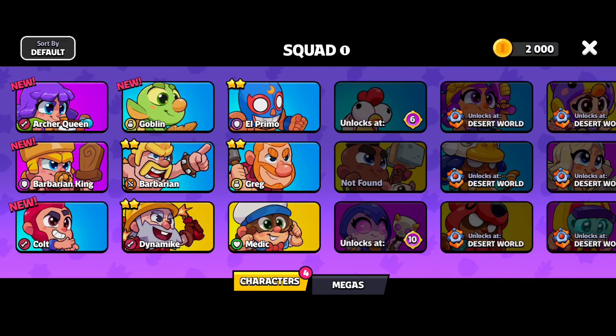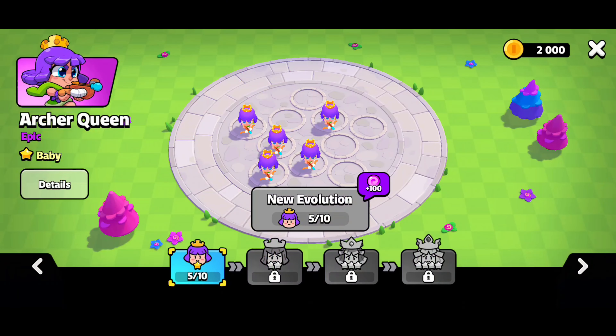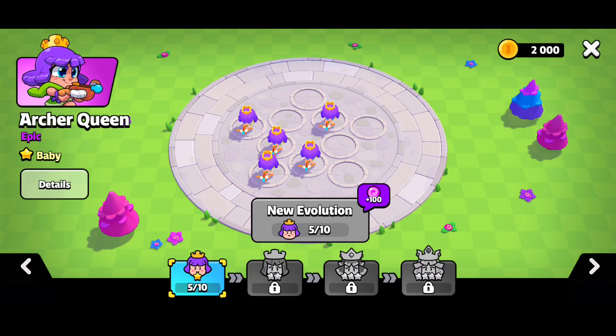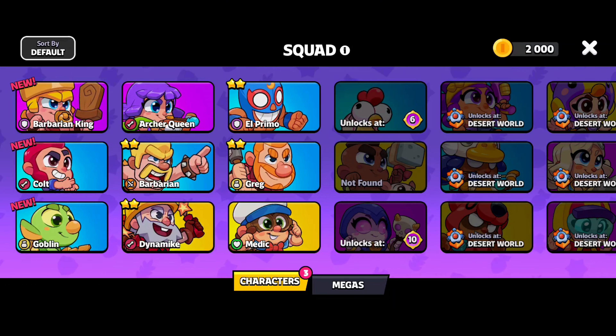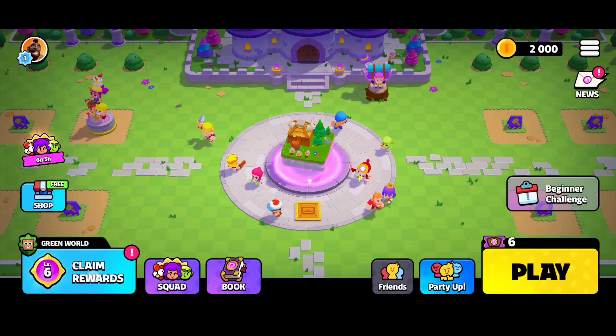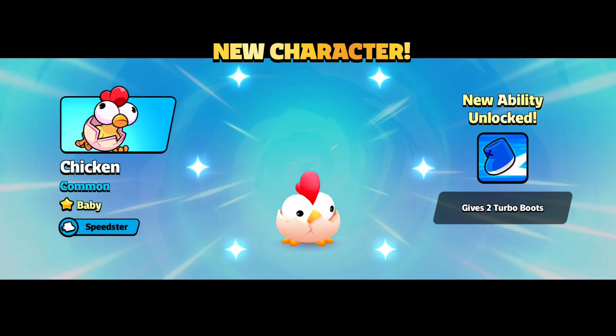Greg is stuck at Baby - he didn't really do anything there, nothing new with him. We also got the Archer Queen on the last playthrough, so if you guys didn't watch that I highly encourage you to watch it. I know a lot of you are starting the game and trying to figure things out. Let's go ahead and claim some rewards.